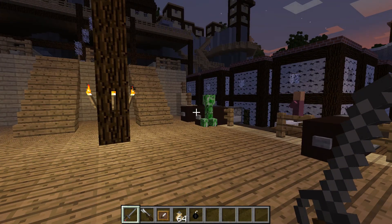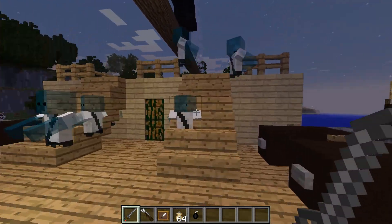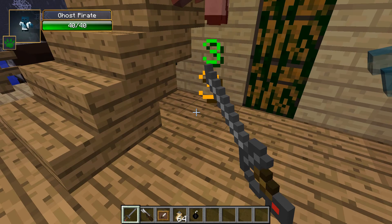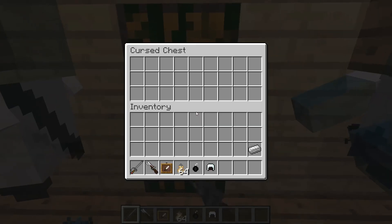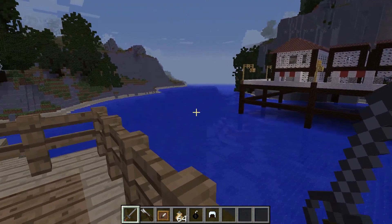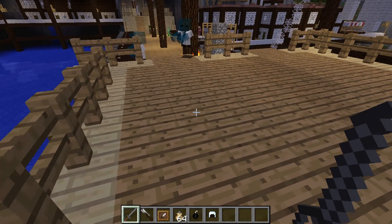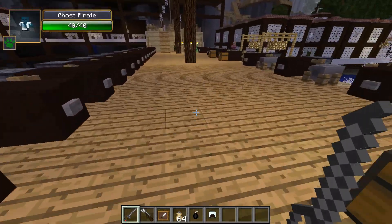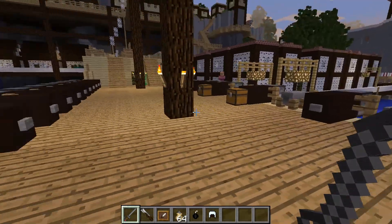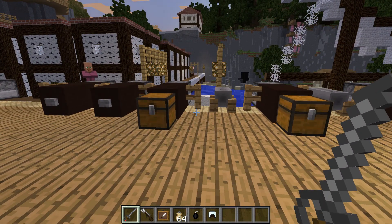To get the ghost armor you either fight the ghost pirates or find it in chests inside sunken ships at the bottom of the ocean. The chests look similar to regular chests. This mod also adds coral to the ocean — even before the 1.13 update added it. Pirate coral is cooler anyway!